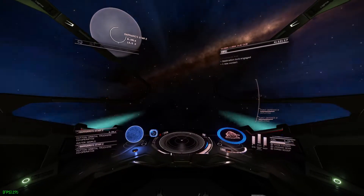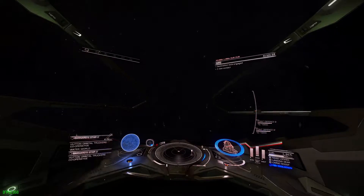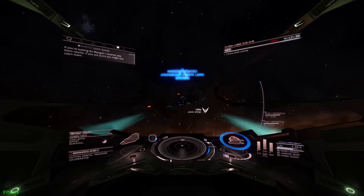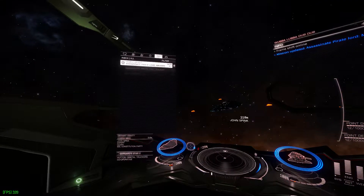Once you jump out of warp onto their low wake and they are there, you should get a message in a second telling you they saw your target in another system. It will almost always, if not always, be the system you were just in.